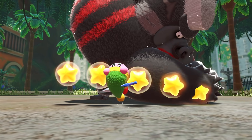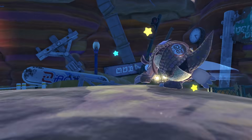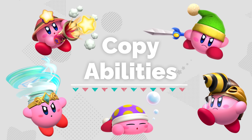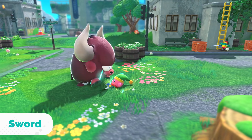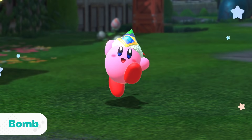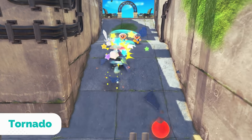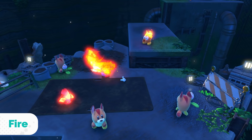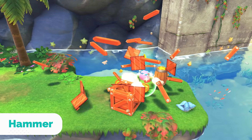Some big baddies will try to stop you, so get ready to put up a fight. Inhale certain enemies to copy their abilities: Sword, Bomb, Tornado, Fire, Hammer, and many more.